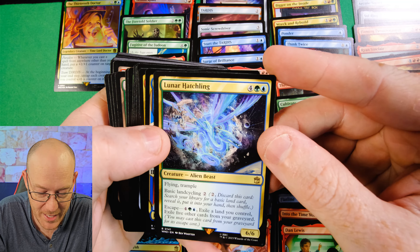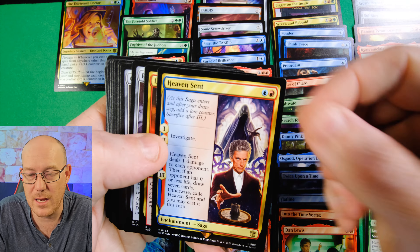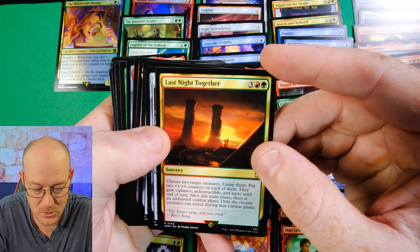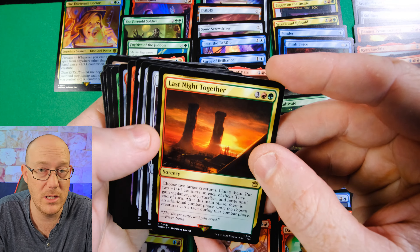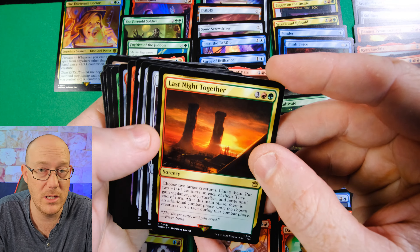Lunar Hatchling is an Alien Beast with Flying and Trample that has basic land cycling and can Escape, which is the main part - a pretty decent way to reuse it and cycle out for more lands. Heaven Sent: you investigate twice and deal one damage to each opponent. If an opponent has zero or less life, draw a card, otherwise exile it and you may cast it this turn - basically investigating and then recasting it to trigger your commander. Last Knight Together for four mana: choose two creatures, untap them, put two plus one, plus ones on them, they gain Vigilance, Indestructible, and Haste until end of turn, and after this main phase there's an additional combat phase where only the chosen creatures can attack. Really, really good in any kind of green-red stompy deck - the Vigilance and Indestructible is just bonkers, and getting the extra combat step is really solid.